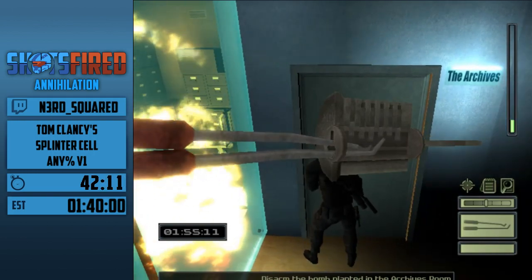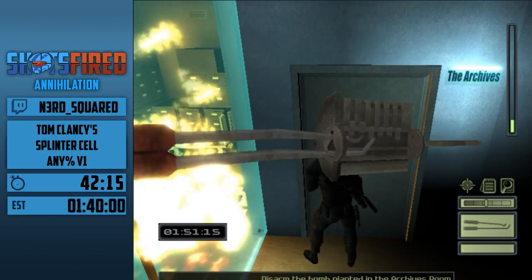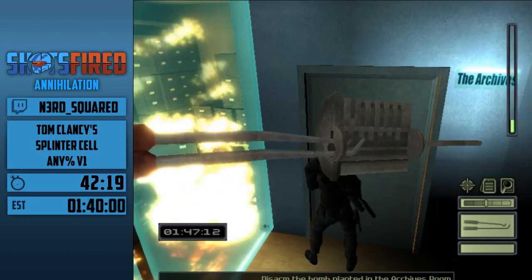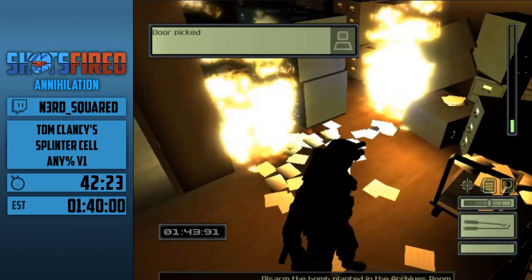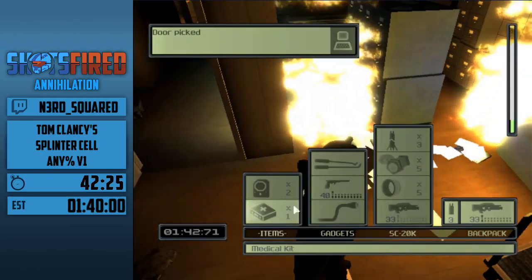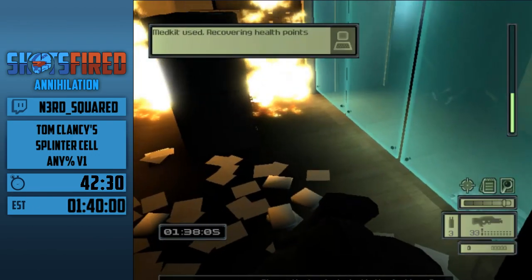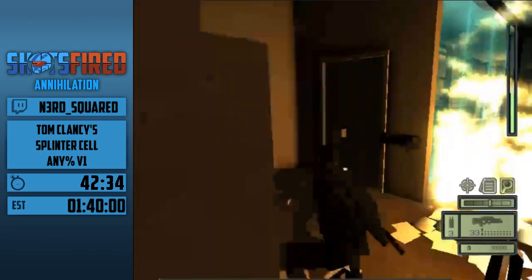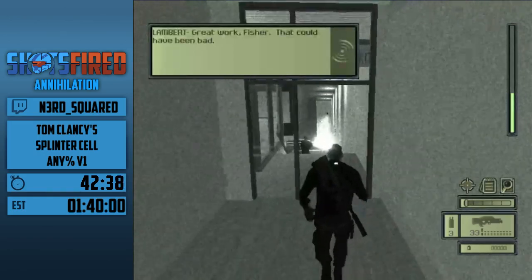The lockpick pattern for this one is W, S, E, W, W — it's the only one I don't remember. For the two-A pattern, before you get to the second A you have to press a different direction first. So it's W, S, A and then you tap something else and go back to the A — you trick it to get it to register. And here's the bomb we came out here to disable. That lockpick takes about 12 seconds — almost a whole percentage of the run is spent picking that one lock.